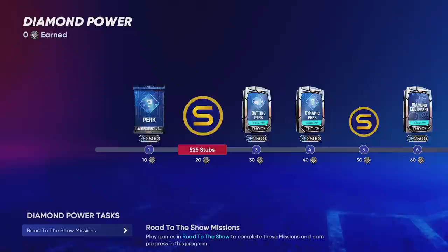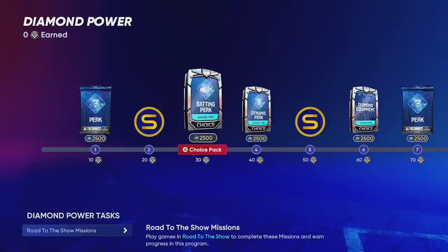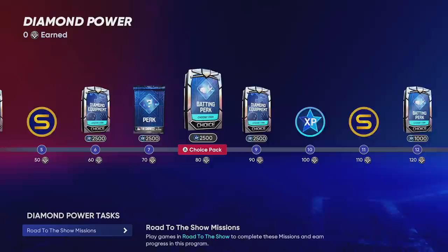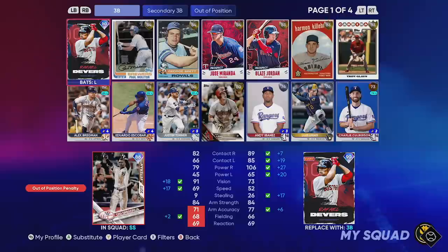Tomorrow afternoon right here on this channel we're going to debut Gibby in ranked seasons Diamond Dynasty — he's finally going to play online. This is the best part about the Road to the Show program, because now we have hitting stats at 90 to 100 and we still have all these diamond perks and diamond equipment to unlock for the final stage of the archetype program. Once I finish this out we'll be maxed out on the power program and I'll add the last perks and equipment to really max him out.